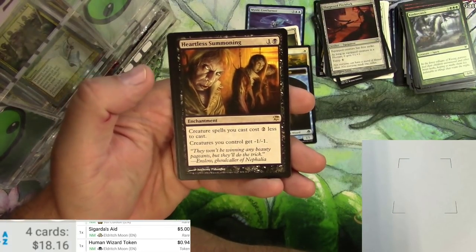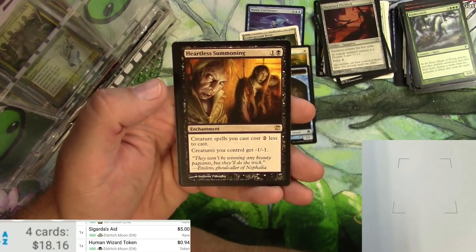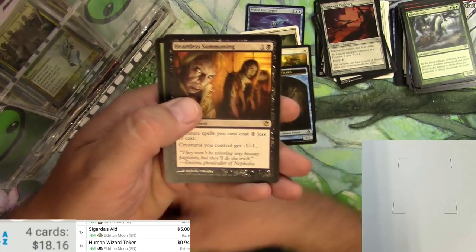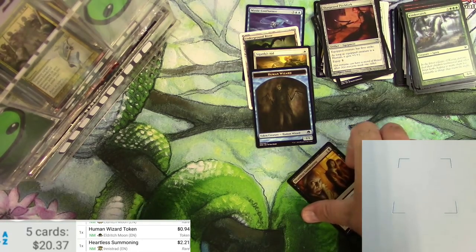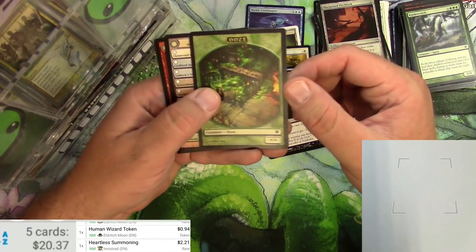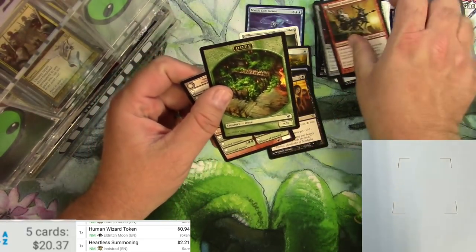Heartless Summoning — for two it's an enchantment. Creature spells you cast cost two colorless less to cast. Creatures you control get -1/-1. So there's a little trade-off there. I feel like that's doable, but I don't think it sees a whole lot of play — a couple bucks. That's a winner. Got an ooze token and a werewolf flip card, which I always like those.